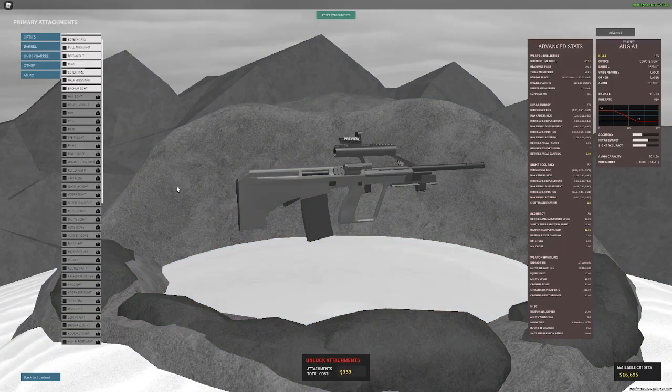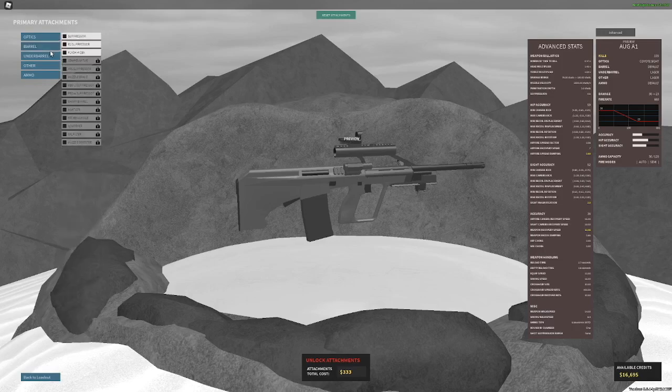Sight of preference is good, but due to the low recoil, I personally prefer a coyote sight. You could run a reflex, or if you're going to run the AUG A1 para, maybe you could use an ultimate like the AMT Terminator or something.